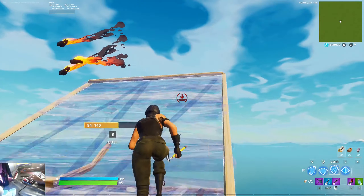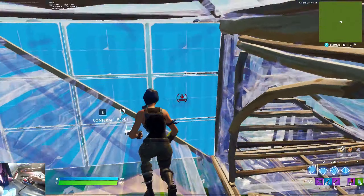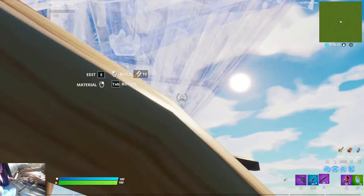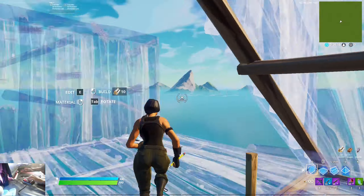Now onto the tips for round 1. In my opinion, you and your trio should play aggressive while avoiding situations where you might get third-partied. Try not to fight if you see more than 1 trio in your field of view, as most of the time you die not to the opponents that you are fighting, but to the players that are observing and watching the fight.